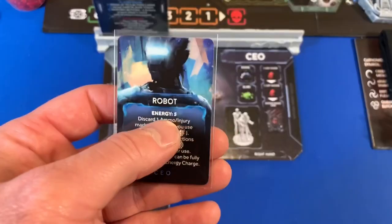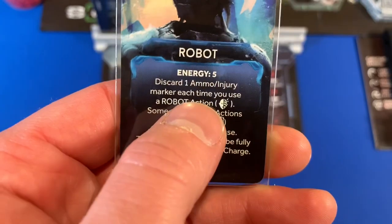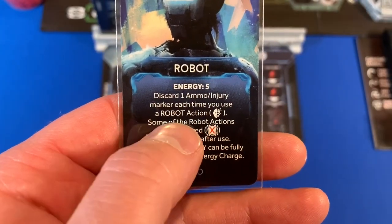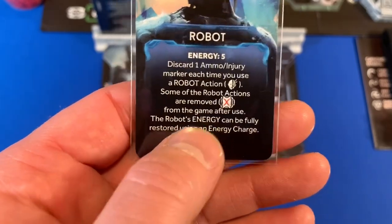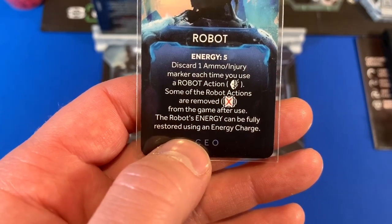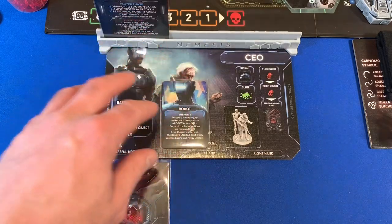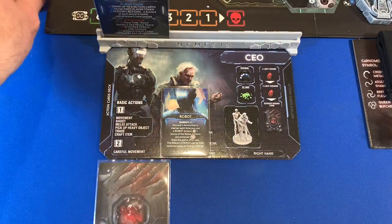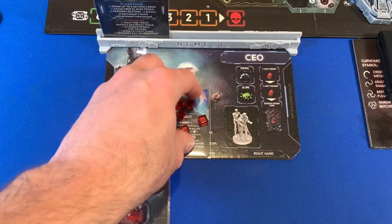The CEO also comes with his robot pal, as you can see from the picture. His robot starts with five energy, and I can discard one ammo or injury marker each time we use a robot action that has that symbol on it. Some robot actions are removed from the game after use. The robot's energy can be fully restored using an energy charge. He's not a heavy item — he's just a character helping out our CEO. We put the five energy cubes right on his card.